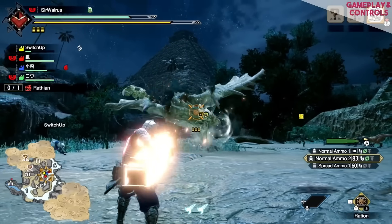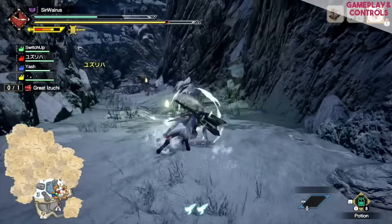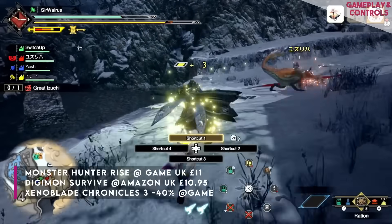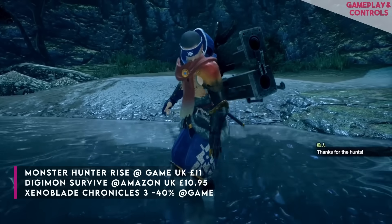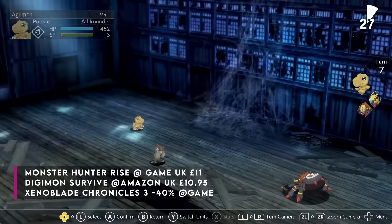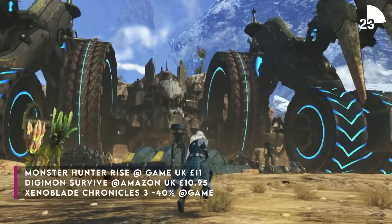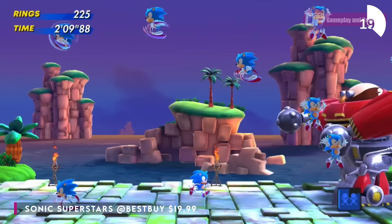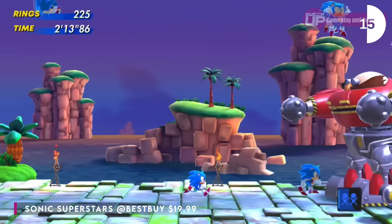For those who enjoy physical games, here in the UK Monster Hunter Rise is £11 at GAME, Digimon Survive is £10.95 at Amazon, and Xenoblade Chronicles 3 is 40% off at GAME. In the US, Sonic Superstars — admittedly not the best game in the world — is $19.99, which is not too shabby.